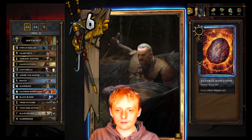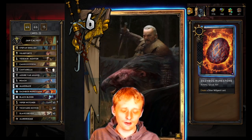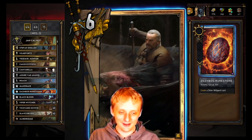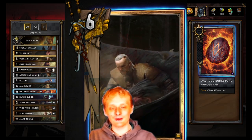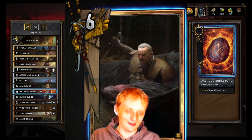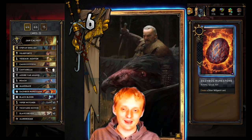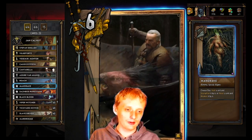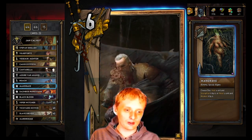Runestone creates a silver Nilfgaard guardian card. There are plenty of good silver Nilfgaard guardian cards. For that random time you fight consume — which isn't popular anymore — you can grab a Swears and stuff. There's also a lock unit and an agile option.